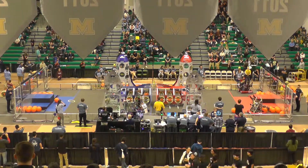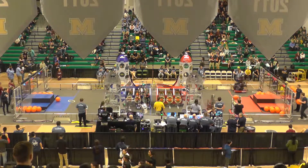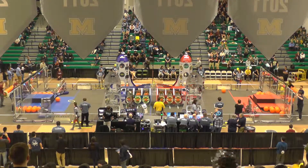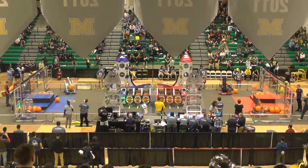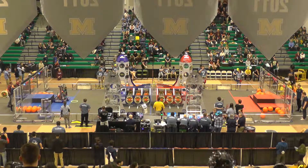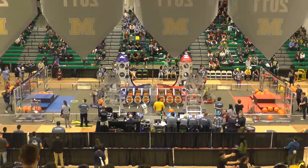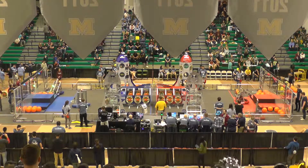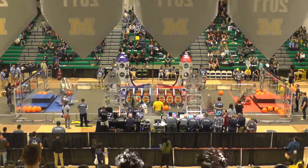Unloading cargo as they go back to pick up another container of cargo. 1923 loads up another hatch — 4 hatches now on the Red Alliance rocket ship.